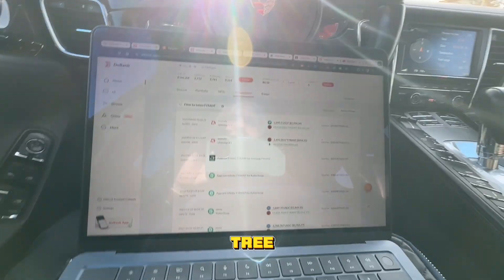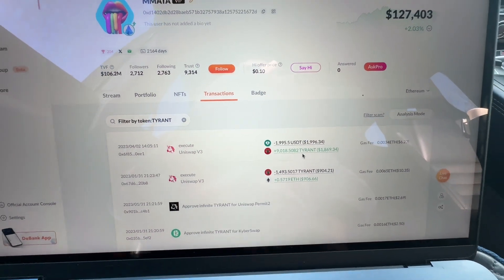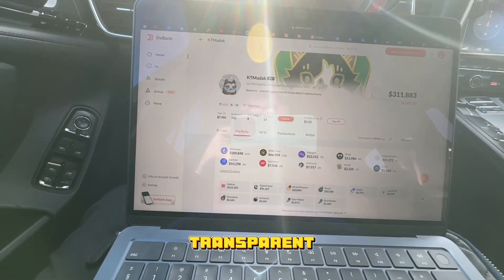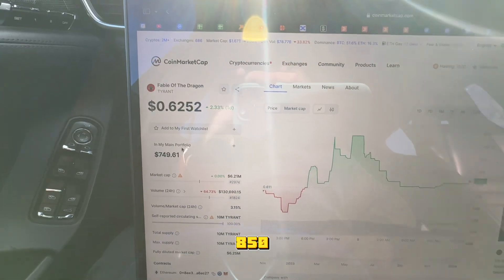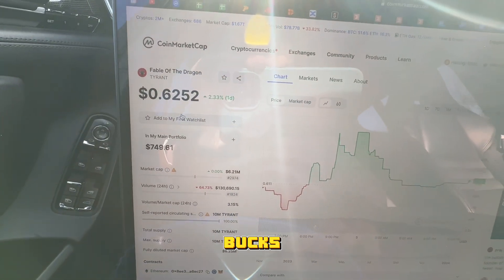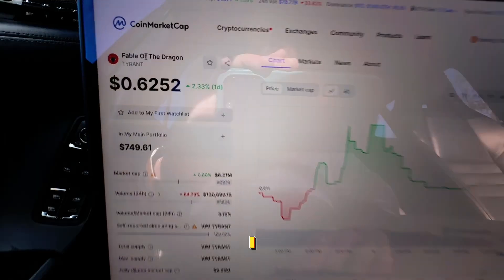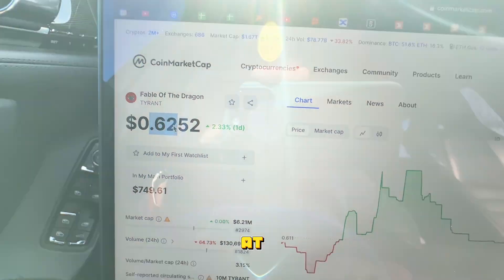I saw three big whales acquiring large sums of this currency right here, and I'll be fully transparent on how much I bought and what I'm planning to do. As you can see, I bought like $850 worth — now it's $750. I bought this token, Tyrant or Fable of the Dragon, at $0.62.